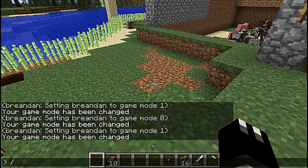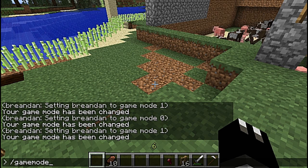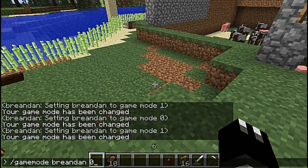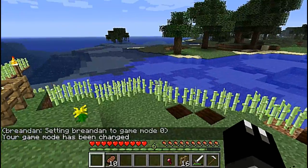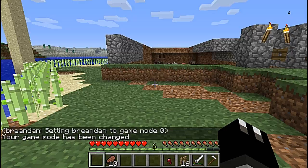To go back, just do /gamemode, then zero. And then it puts it back to survival. And then there you can't fly or anything and you can't spawn in anything.